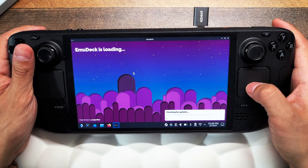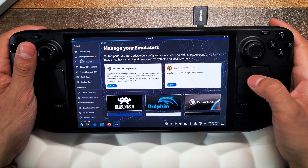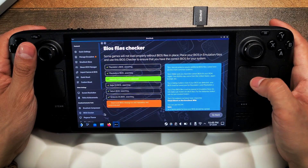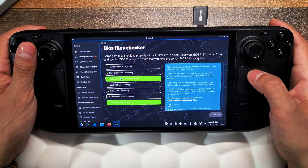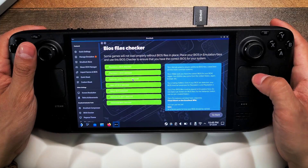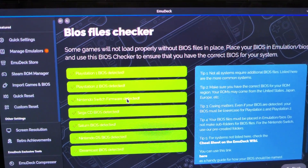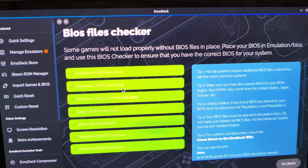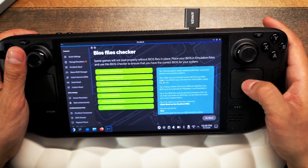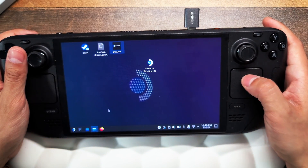Back in the EmuDeck application, there's a BIOS checker. Let's check it — it's searching for the PlayStation 2 BIOS and we already have a green check mark. You can see 'PlayStation 2 BIOS detected.' Once you have everything greened out and set up, you can now copy your games over to your Steam Deck.